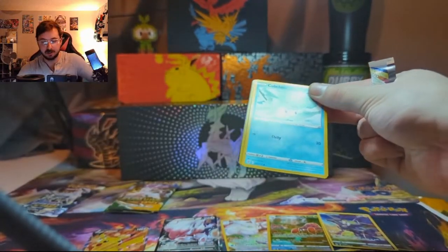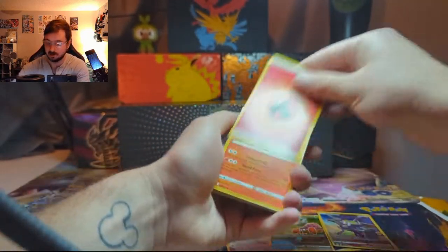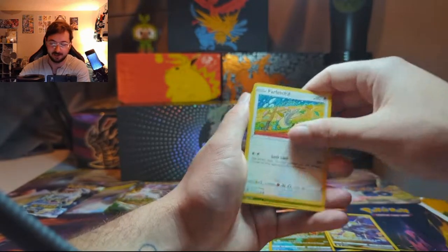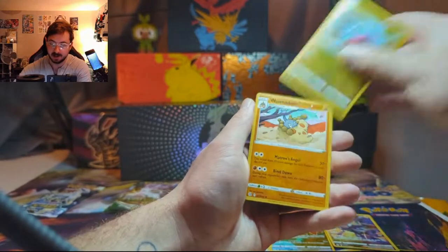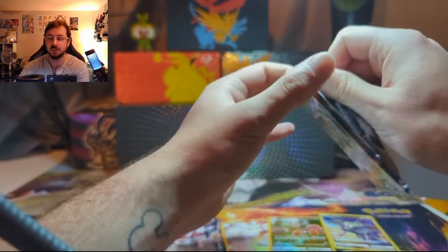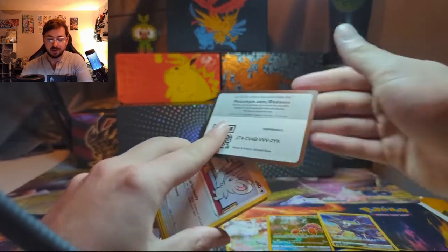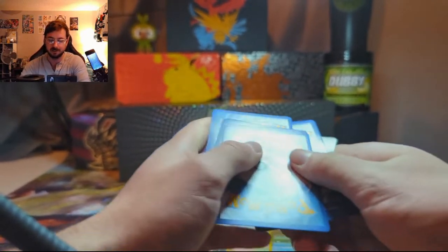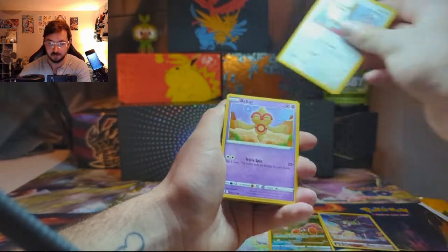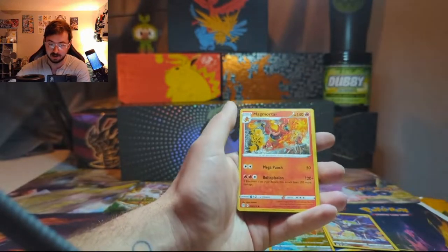We got Grottle, Cubchoo, Duskull — love that Farfetch'd art — Sneasel, Gabite, and non-holo Wormadam. Three packs left: one more Brilliant Stars and two Evolving Skies. I'm really hoping for that Moonbreon or the Rayquaza — those are my two top cards from Evolving Skies that I've yet to pull. Could we get one today? We'll have to wait and find out. Milcery, Shroomish, and non-holo Magmortar.